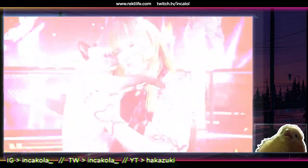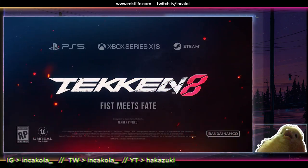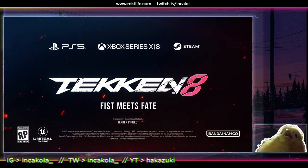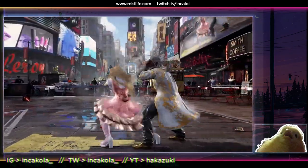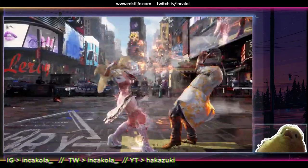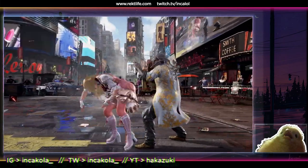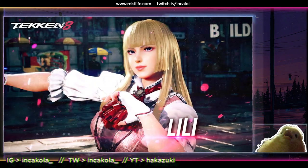That's pretty cool. Overall she translated pretty well from the looks of it. Let me do a quick breakdown of the individual sections. In this beginning section, that looks like a potential heat engager — yeah, that purple mist — and it looks like a 1-1 that leads into the back turn.